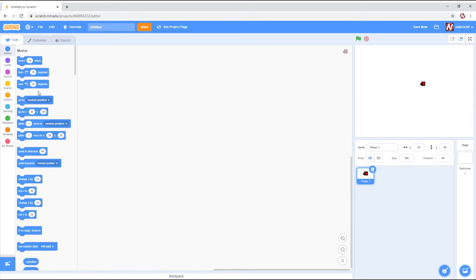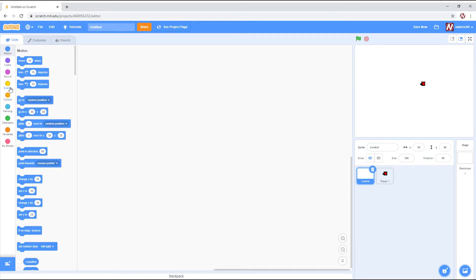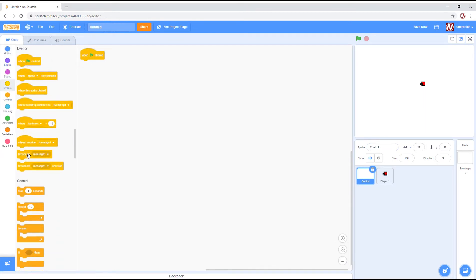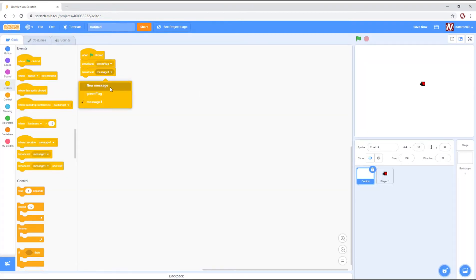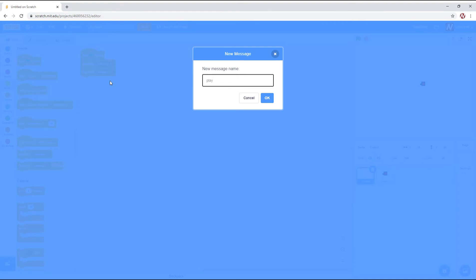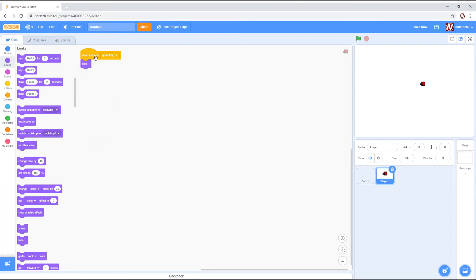Okay, so now we are going to do the code. We also want to make a control sprite. This one, we're going to do on green flag clicked, and as normal, we're going to broadcast two messages: green flag and play game. That's all we're going to do. On 'I receive green flag' — hide; on 'I receive play game' — show.